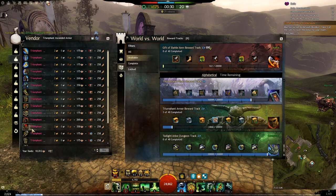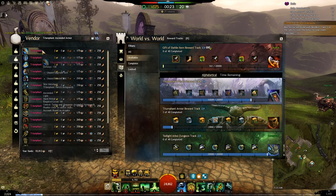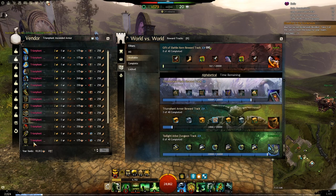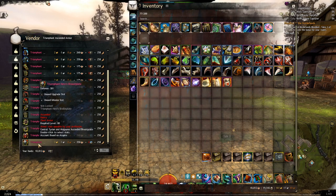However, if you are going to do this for the first time, you may not have all of those items available. If any of them is locked and you want to unlock it, you need to unlock the corresponding item from the Triumphant Armor box, which you can get from the Triumphant Armor Reward Track. Only when you unlock it from the chest first will you be able to buy it from the Skirmish vendor.